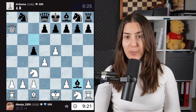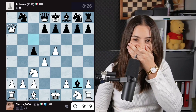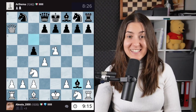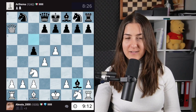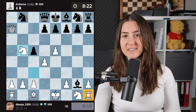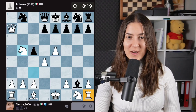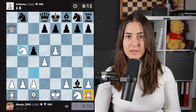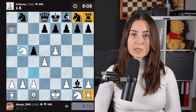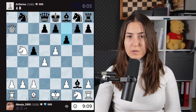This is how you punish bad openings. Wait a second — oh no, my rook! I lost the rook. It's crazy that this is still completely lost for black, because all these pieces are still in the starting squares.